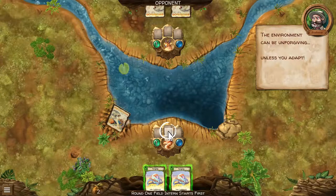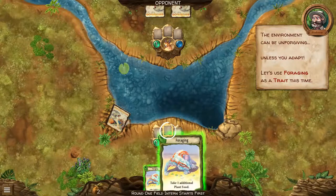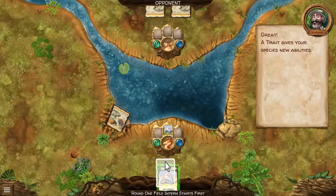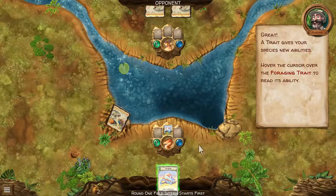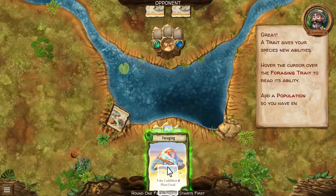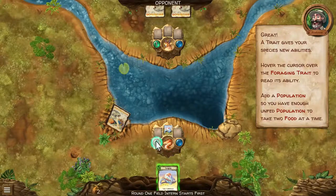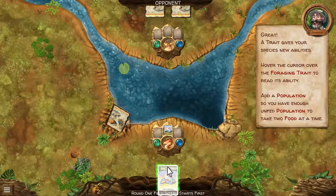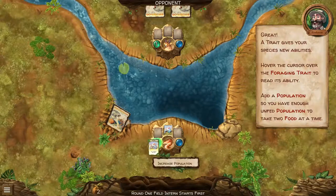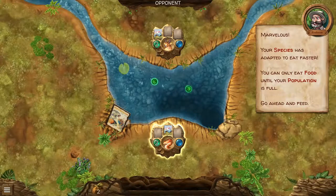Alright, new cards. The environment can be unforgiving unless you adapt. Let's use foraging as a trait this time — foraging: take one additional plant food. A trait gives your species new abilities. Maybe you can choose to discard your card to get more population. I get it — I have enough unfed population to take two food at a time.